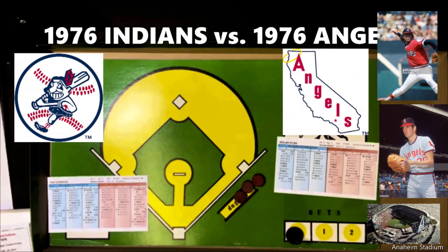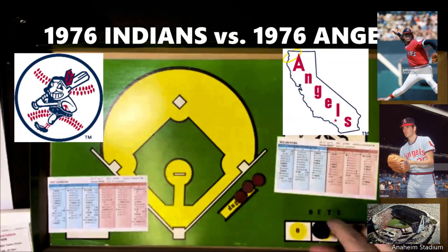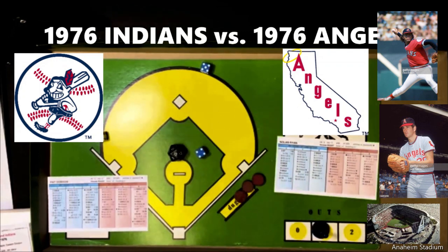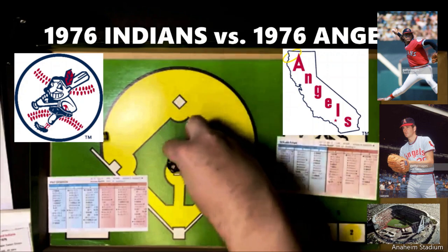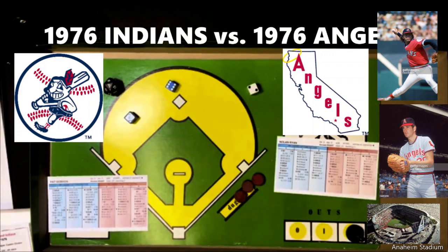Rick Manning leads off against Nolan Ryan, rolling a 5-7 — he's a lefty and that's a strikeout. Joe Liss comes up next, rolling a 5-9, and he also strikes out. Two quick strikeouts for Ryan. Rico Carty bats third, gets a 2-9, and against a righty that's a ground ball to short — he goes out 6-3, and the Indians go down very quickly.